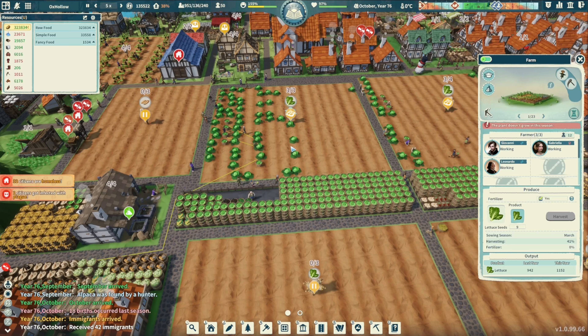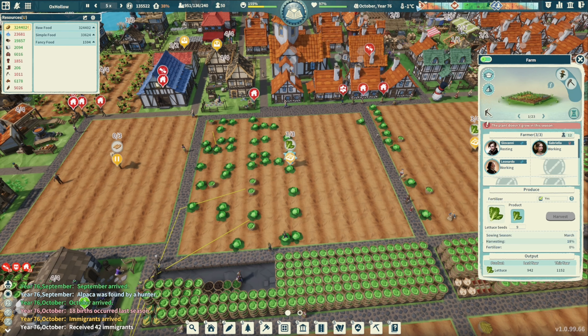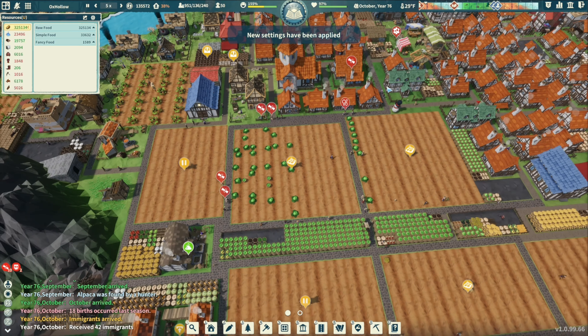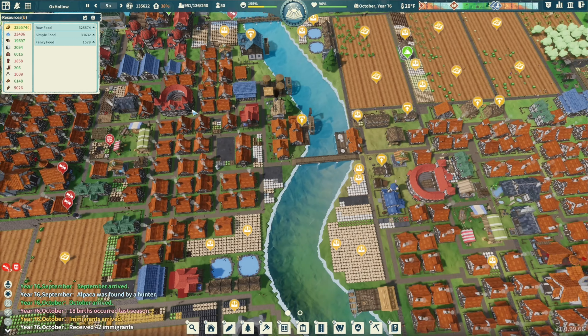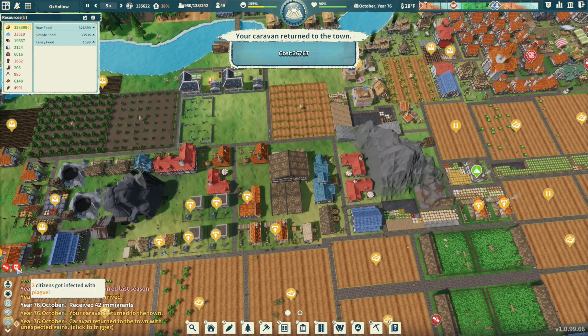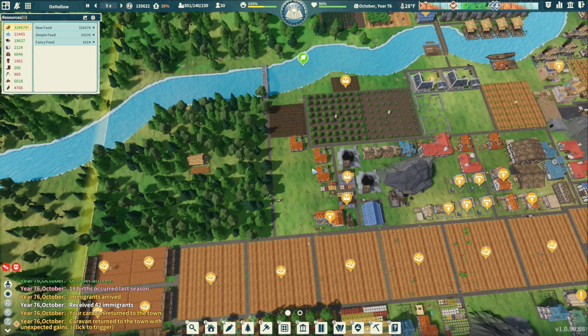Are we losing this crop — are they harvesting it? Let me check settings — temperature Fahrenheit. That's 30 degrees Fahrenheit, it's October, that's why. All right, so 50 laborers now — we already lost people. An alpaca was found by a hunter. Some people have the plague, some need bones fixed. What's here? Just trees.